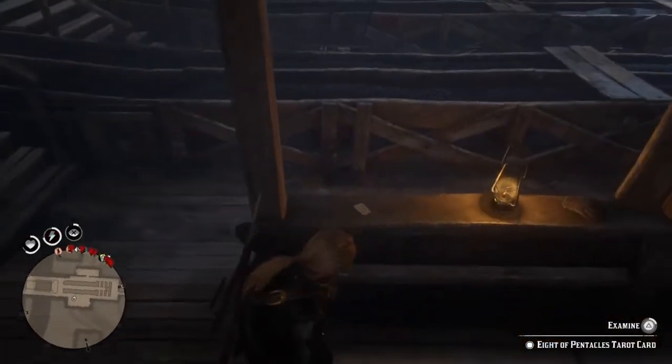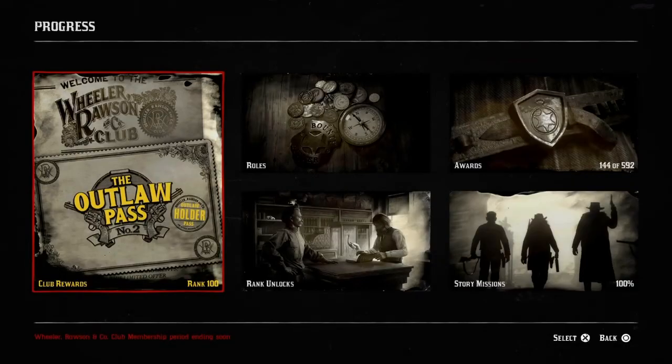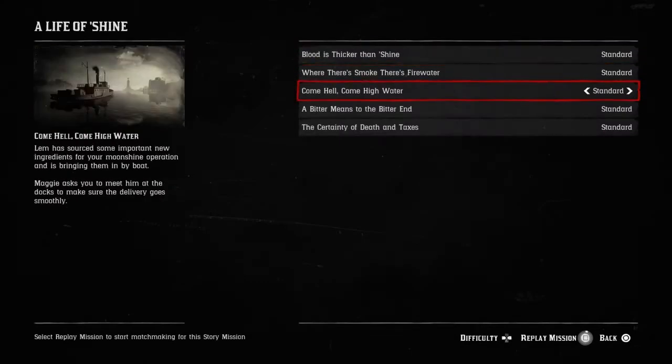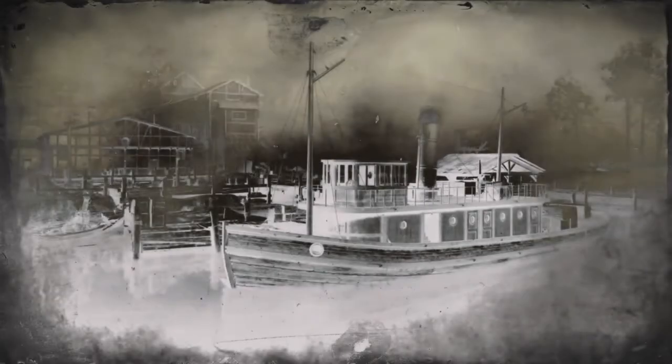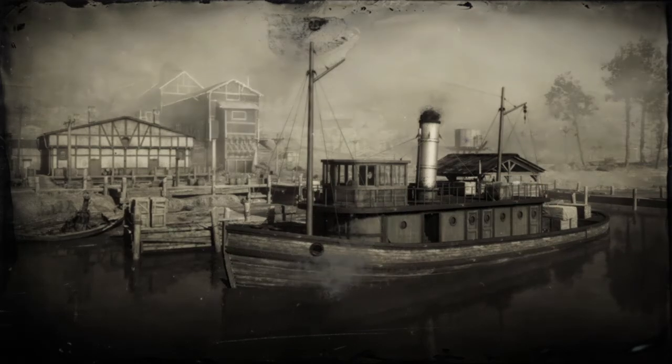I just arrived at the card and I'm going straight into examining it. Once I examine, I press Options, head over to Progress, choose Story Missions, head over to the second one — Life's a Shine — then the third mission, and hold Square to replay the mission. It went to the black screen with the card — that's perfect. You'll hear the collection sound at the end of that black screen, which means we just collected it once again.